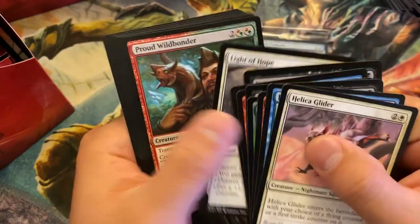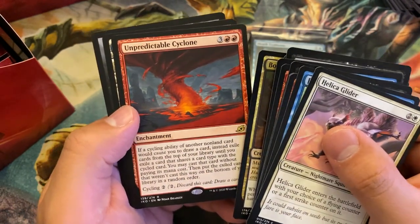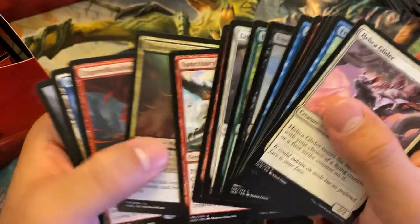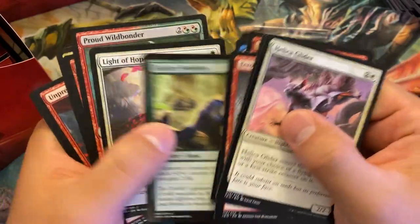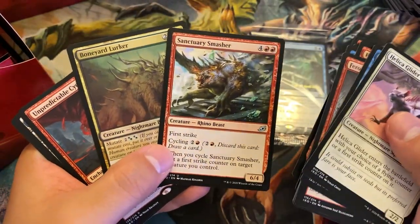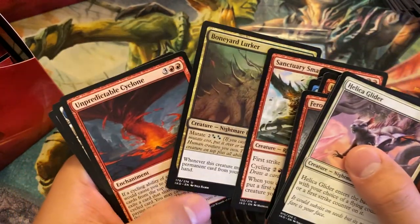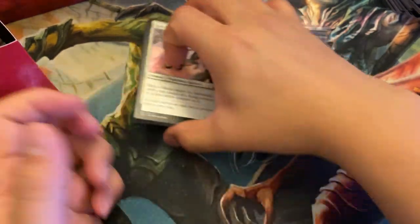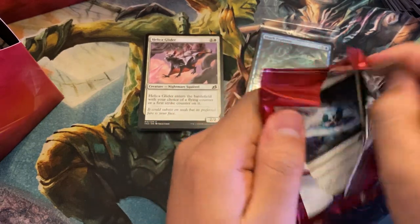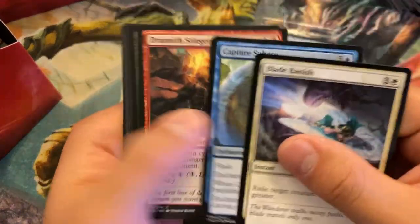Pack one — Sanctuary Smasher, pretty solid. Boneyard Lurker, very solid as well. And Unpredictable Cyclone — it's okay, not something I'd be excited to pack one pick one. Probably more excited to take either the Lurker or the Smasher. The Smasher's just nice — first strike can oftentimes be a big blowout, and the fact it has cycling means you can do it instant speed and draw a card. Lurker can technically be only one of those colors but you want to cast it. It's kind of like a Gravedigger — not as good, but stats-wise a little better, and you can keep Gravediggering it multiple times if you mutate onto that stack again.